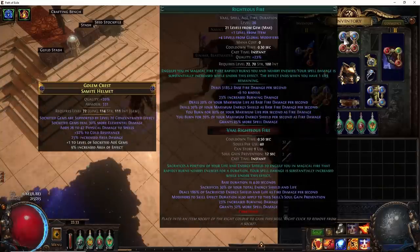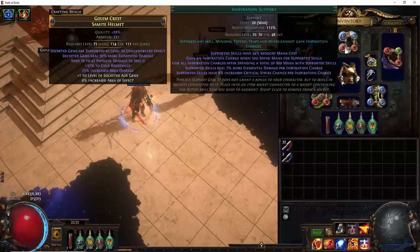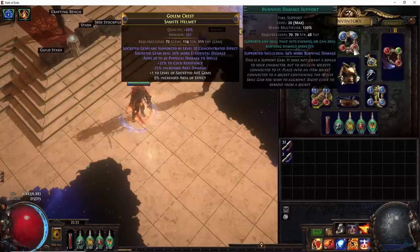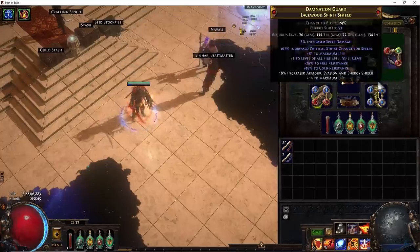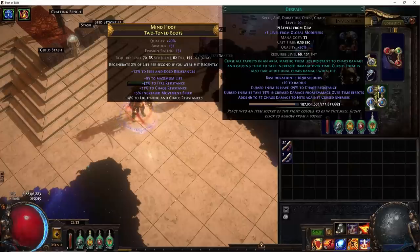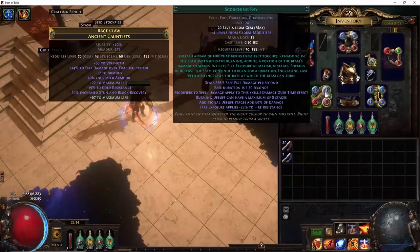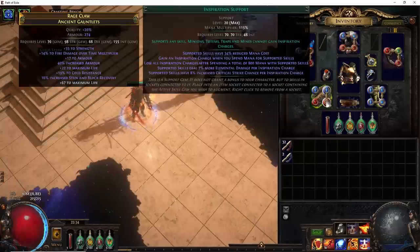Looking at our links: we have Righteous Fire linked to Elemental Focus, Burning Damage, and Inspiration. If you have a six-link with Burning Damage instead of Conc Effect, replace Burning Damage with either Increased AoE or Conc Effect. For the double curse on hit setup, we have Orb of Storms linked to Flammability, Curse on Hit, and Despair. I'm not 100% sure Despair is more damage than Elemental Weakness — you could test these two in PoB to get exact numbers, but I decided I'd rather have Despair. In our gloves, we have Malevolence and Purity of Fire, as well as Scorching Ray linked to Inspiration. Linking Scorching Ray to Inspiration lets us generate inspiration charges, which allows Righteous Fire to benefit from the Inspiration Support linked in the helmet.